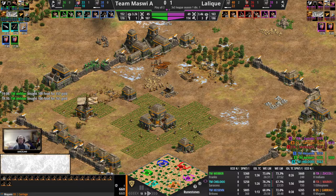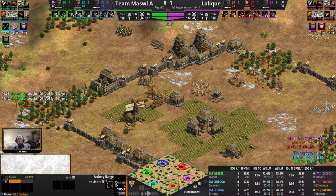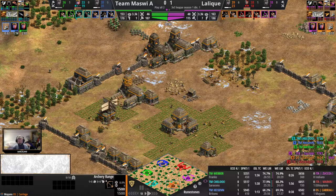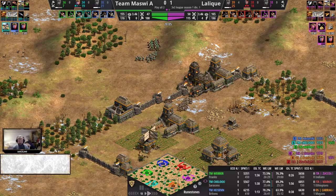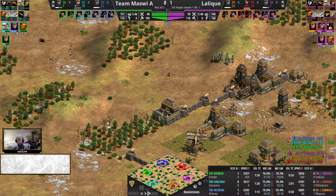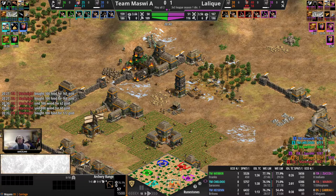Targeting the same walls as the scouts. He wants to take out the production — also makes sense. Is he going to get the archery range here? Carriage immediately building that third range, which was probably in the planning, but going to lose one of them now, which will impact production for Lalique. Frank's pocket on the way up as well, second stable coming up — a clear indication that the Franks player is at the very least on the way up. This range is going down to the Saracens crossbows — only 19 crossbows total, but they have that bonus damage against buildings. This range is going down unless orange gets some panic repairs in. That range was very low on HP. The archer mass is here on point for Carriage.